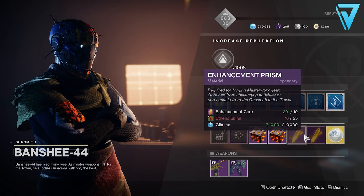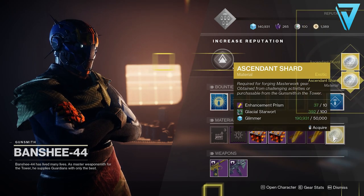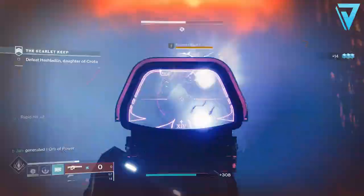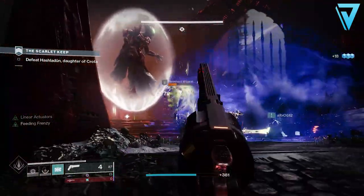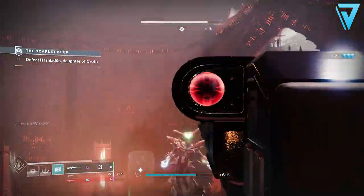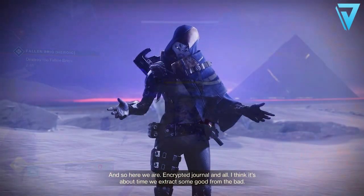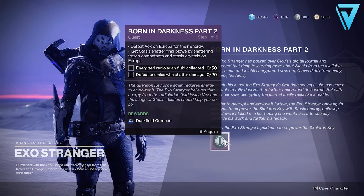Enhancement prisms and ascendant shards can both be purchased from the Gunsmith in the Tower, and prisms can also be purchased from Spider in the Tangled Shore, though that's a very expensive method. The best way to farm both materials is through Nightfall Ordeals. You can hold 50 enhancement prisms per character plus 50 in each postmaster — a total of 200. To hold more, complete the Pit of Heresy now to receive masterwork gear; store those in your vault and dismantle as needed for extra prisms. Ascendant shards cap at 10 in your inventory and 10 per character in the postmaster, obtainable through high-difficulty Nightfall Ordeals or the Gunsmith. Note that memory fragments will not carry over into season 13, so use any you have remaining to unlock stasis abilities before the season ends.